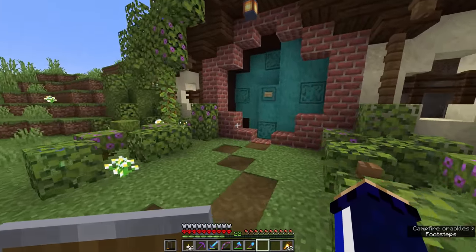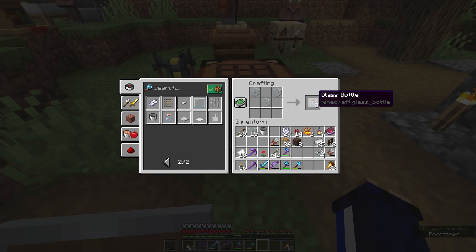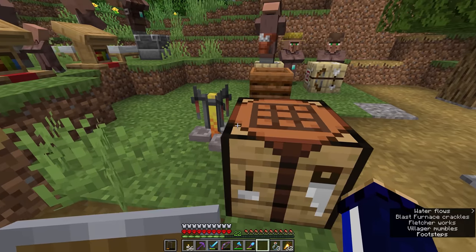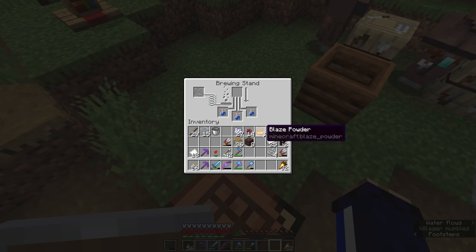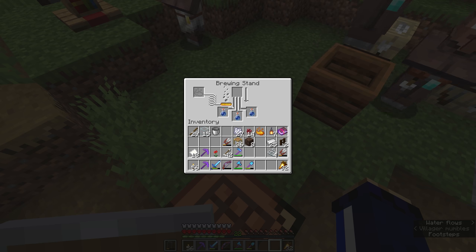While the villagers are growing up, we can start working on brewing. I'm going to craft a few bottles using the glass I've traded from my librarians, fill those up at the village fountain. Each potion is going to need a couple of things — first, we need some blaze powder to activate and fuel the brewing stand.